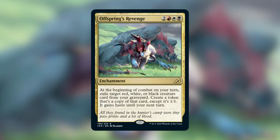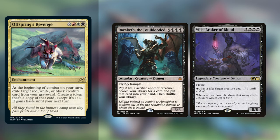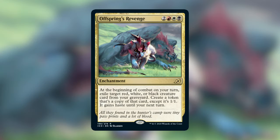Offspring's Revenge is an enchantment that costs two red white black, and it says at the beginning of combat on your turn, exile target red, white, or black creature card from your graveyard. Create a token that's a copy of that card, except it's a 1/1 and it gains haste until your next turn. I like this enchantment because you can profit off of it the turn it comes out if you cast it in your pre-combat main phase. I would absolutely love reanimating any of the praetors or demons with powerful activated abilities — like Vilis, Broker of Blood, or Razaketh. Basically, any big creatures with powerful activated or static abilities are really awesome for this. Reanimating big creatures doesn't really mean anything size-wise since it turns it into a 1/1, but it does gain haste and you don't have to sacrifice it at the end of the turn — it stays on the table. I think it opens up some potential for graveyard shenanigans in Mardu that we haven't really seen before.